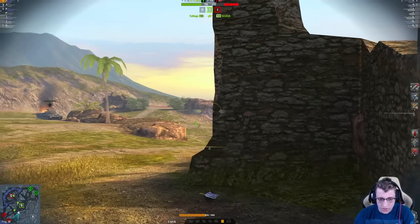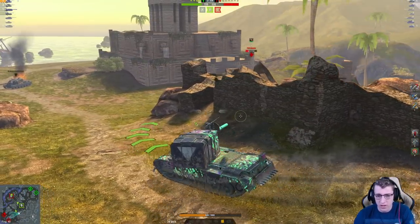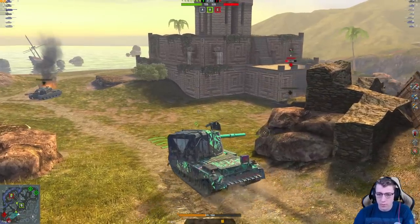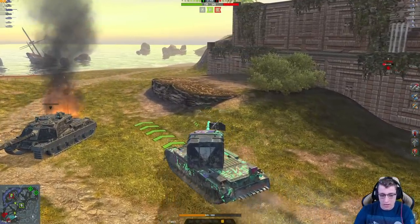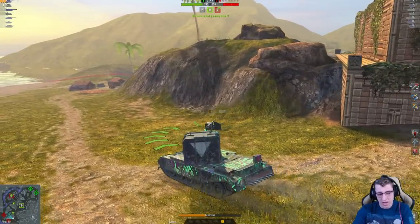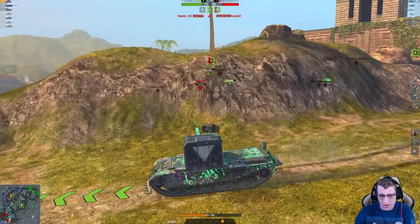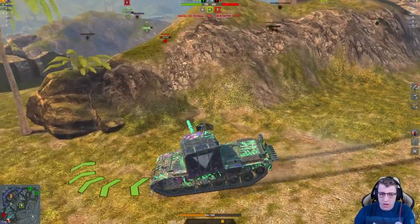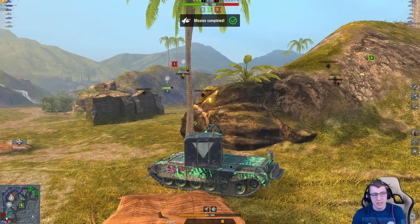The T57 went all the way into spawn — very interesting. At this point, all we need to do is activate our super speed boost. You can see we are easily going 45 km/h, and this is where having that super speed is so nice to be able to get towards your opponents. We got the side of the T57, and there you go — pretty easy clear.